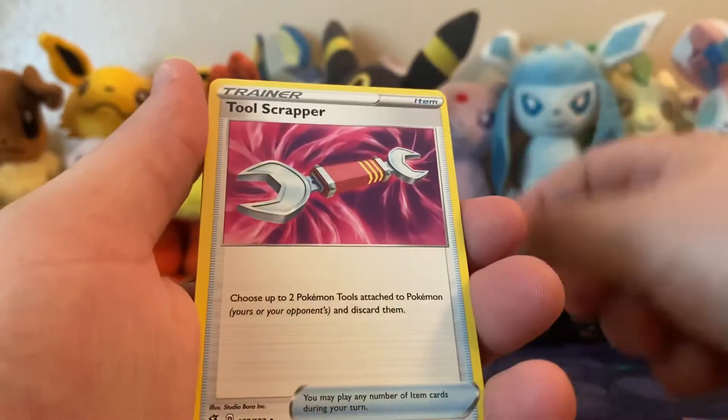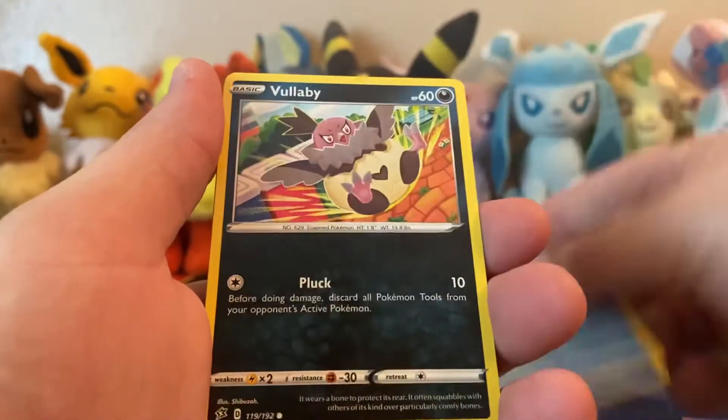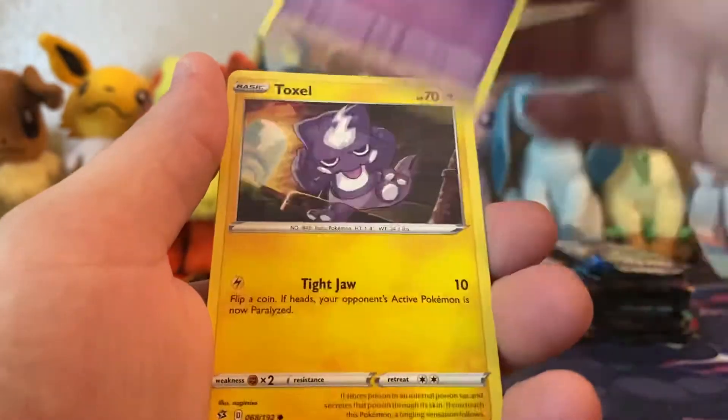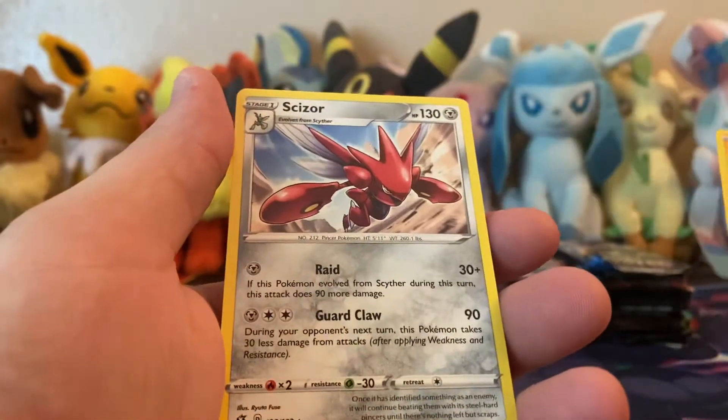We have Electrode, Tool Scraper, Curse Shovel, Tynamo, Poliwirl, Quartz, Solo, Toxel, Mr. Mime, Toxel, reverse, and Scyther.